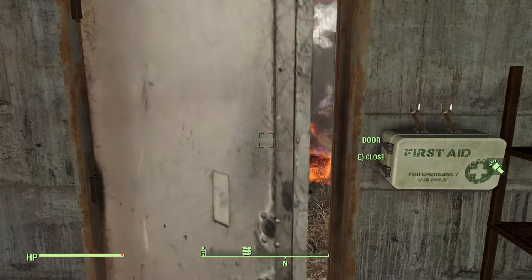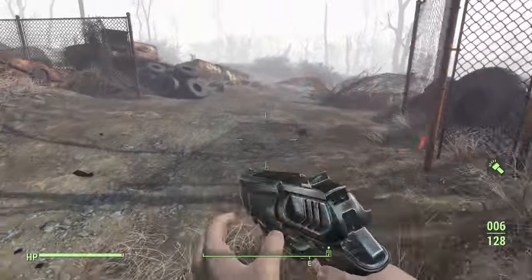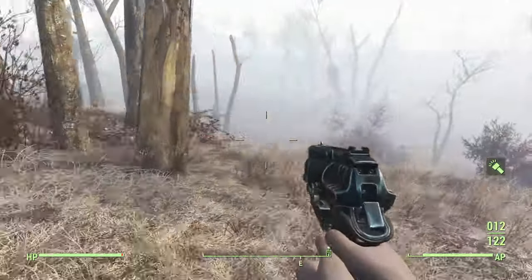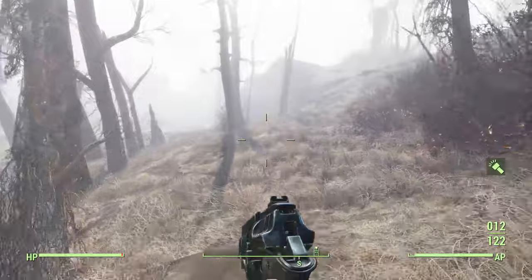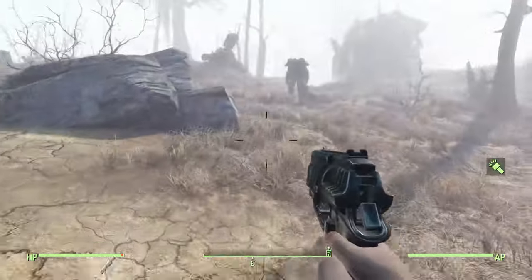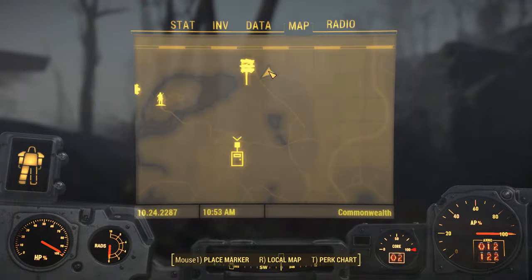Big explosion there. Loot the fusion cores and everything else. Then head off into the east — don't go too far though because there's some mole rats. It's not very far. If it wasn't so foggy you'd see the vertebrae wreckage, but it's just right here. Put in a fusion core, get in it, and now we're heading off.